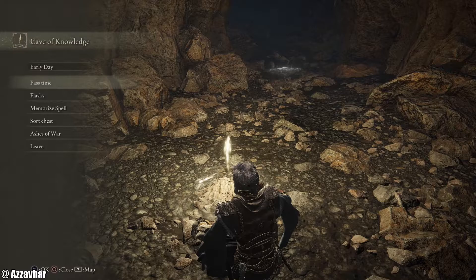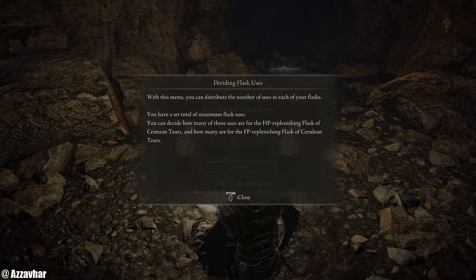Here we have the rest point — we can pop a cheeky rest, which gives us some options. It tells us the time of day, we can pass time, and we can allocate flasks.